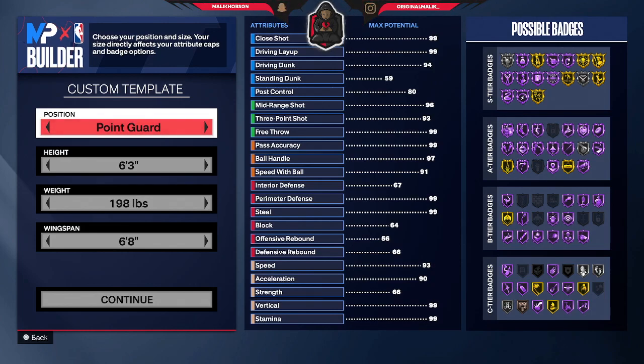So I got y'all, bro. This is the best build on the game for a guard. I repeat, for a guard, you can do every single thing on the game. You can dunk, you can stand and dunk, you can pass, you can shoot, and you got a lot of defense on you.